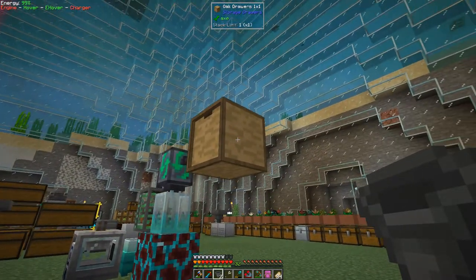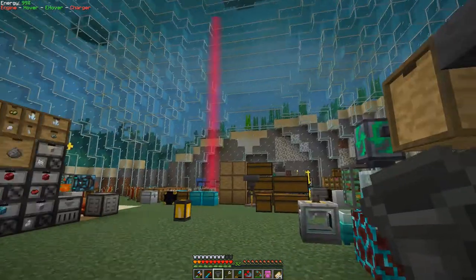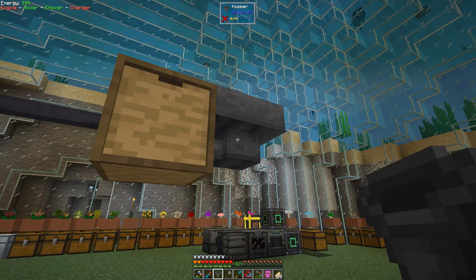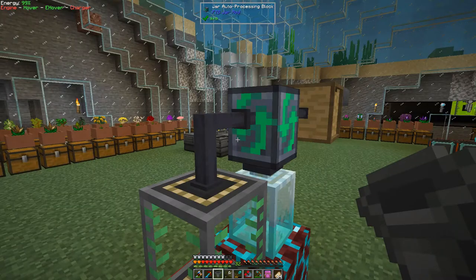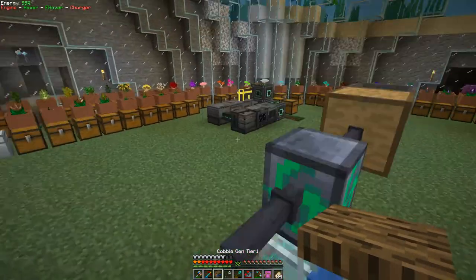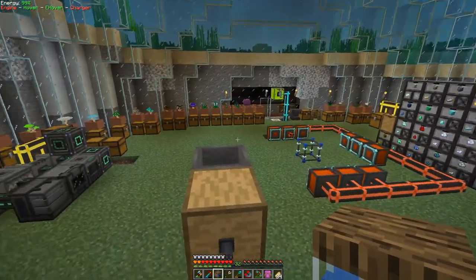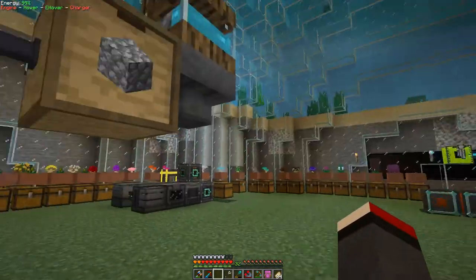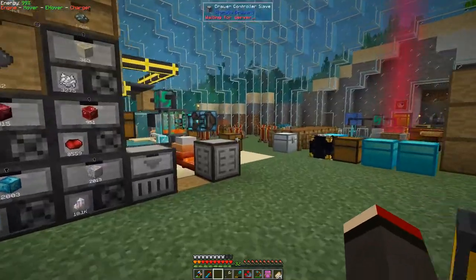Onto this I'm going to put a hopper, like this. If I press shift right-click I can configure it - this is going to be the way that we control it on and off. Above the hopper I'm going to put a cobblestone generator tier one. We can shift-click this onto here - that's going to produce cobblestone which is going to go into this hopper and then into this chest. Let's go and get the quantitative key - nothing else is going to go in there.